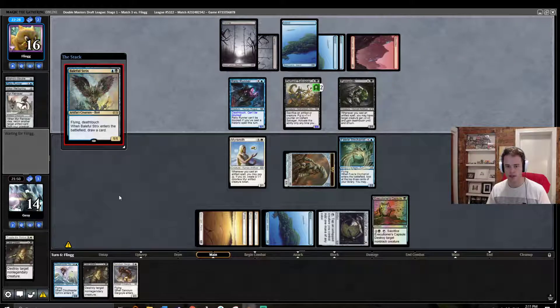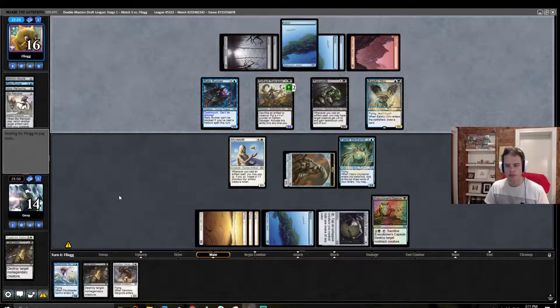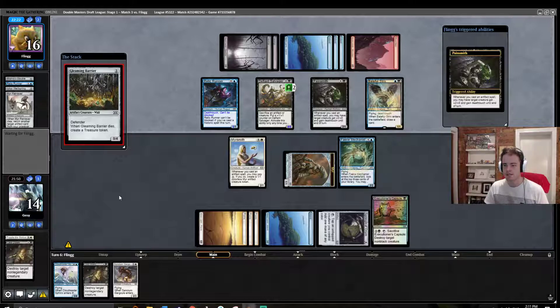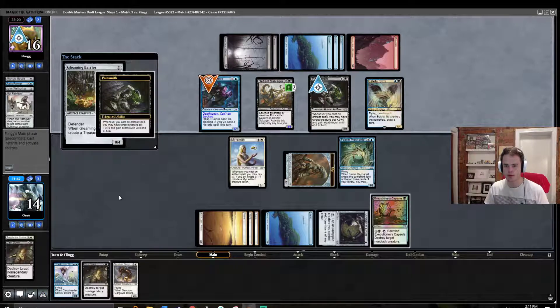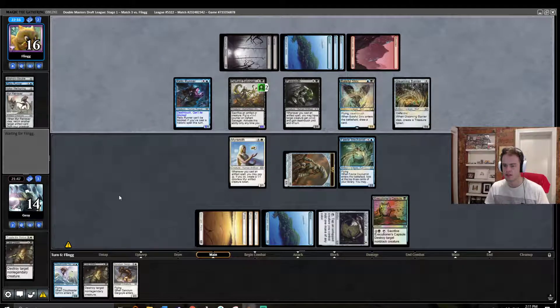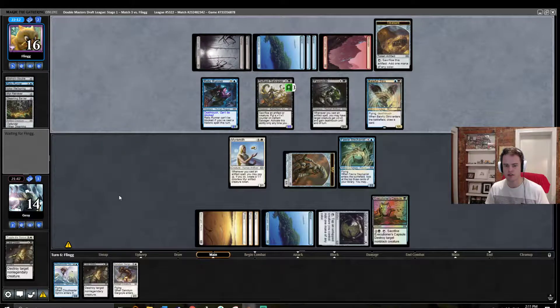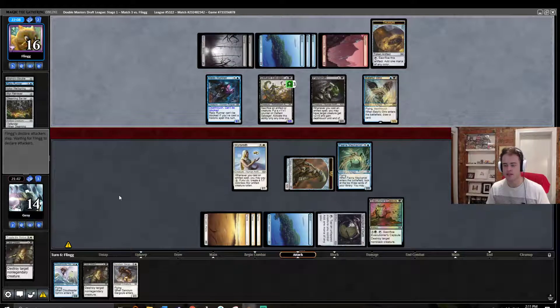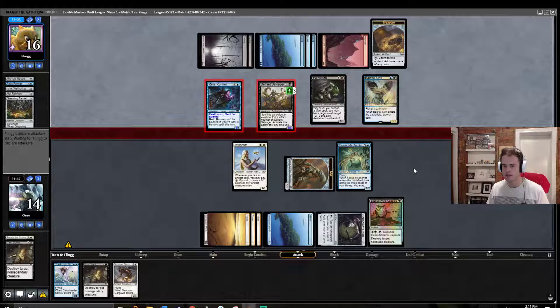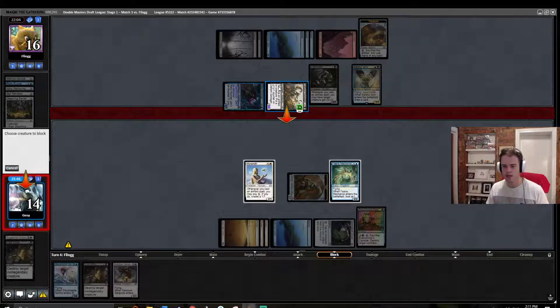We are going to take quite the beating from this Relic Runner this turn. If they've got another Ica Whirlspring — a Gleaming Barrier, okay, I can deal with that. It's two more damage this turn, which kind of sucks, but I think we should be okay once we get rid of that Relic Runner. It's eight, and then it's a chump block on the Salvager — would have been nice to have the Mere for, but we're going to do it with the Mechanist this turn.